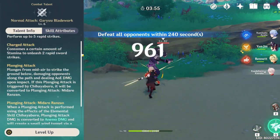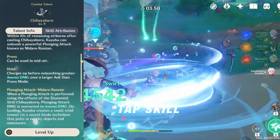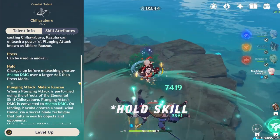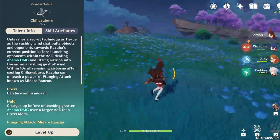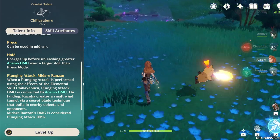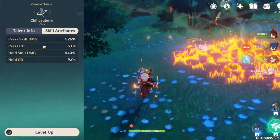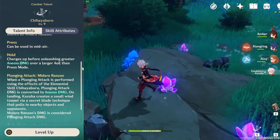Normal attack — self-explanatory. His skill is called Chihayaburu, and it's crazy useful in combat, in exploration, even in farming. You either tap or hold it, and it does almost the same effects. It will suck up small mobs — accent on small — and some objects around you such as loot or even some dropped skill items like Guoba, Amber's bear and bunny, Aloy's bombs, among others. The tap is a quick jump with a smaller AoE, while holding the skill charges your suction and the AoE is bigger.